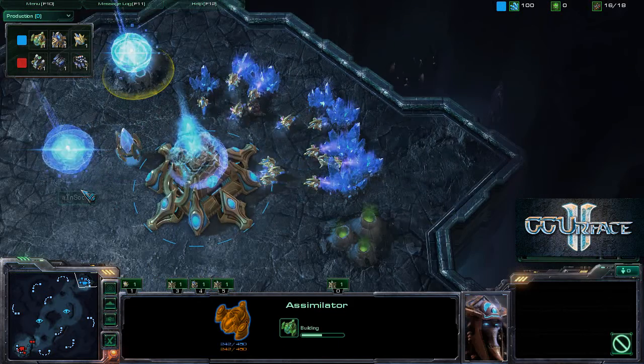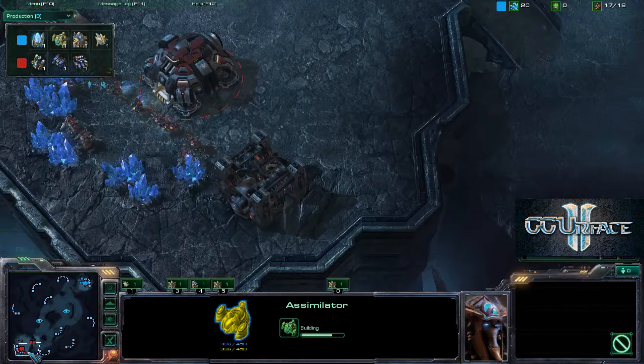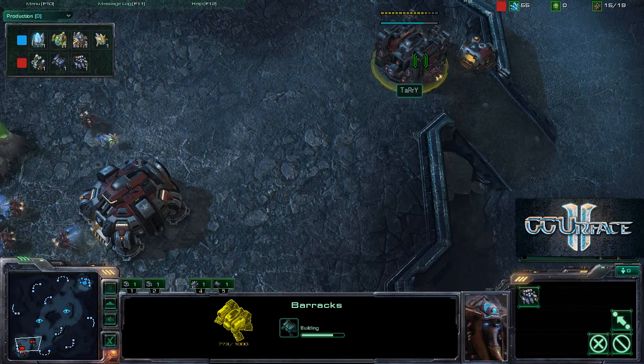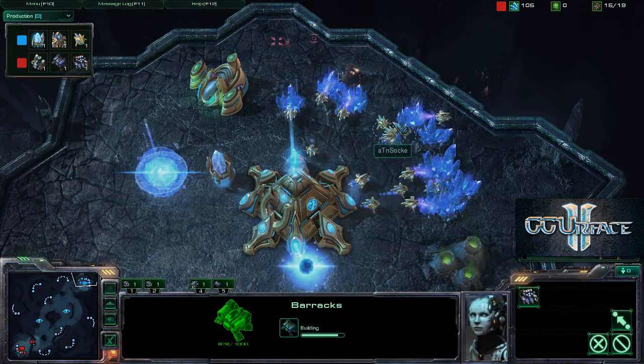An assimilator and refinery going up for each player - getting gas. As well as barracks and gateway. Pretty standard so far.